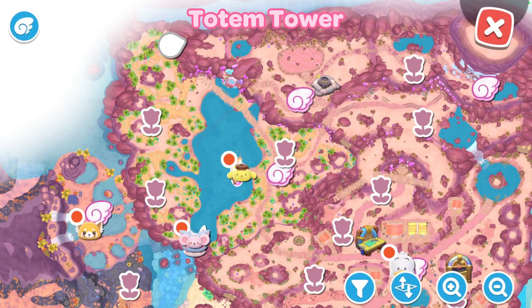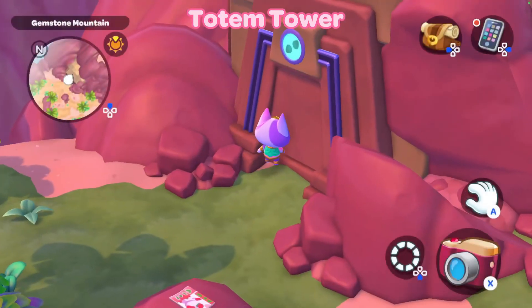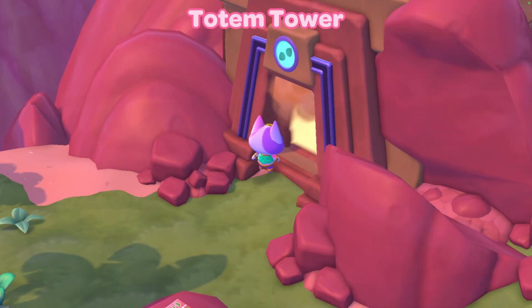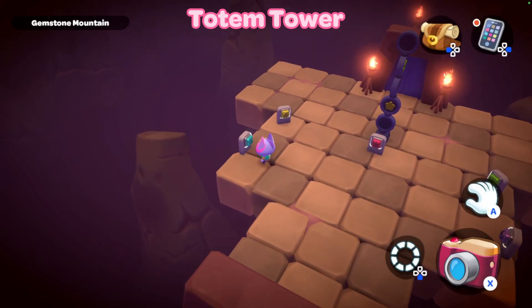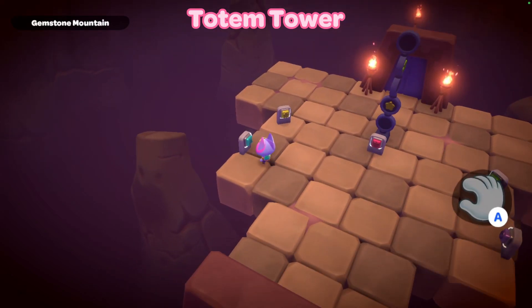Our next one is the rustic dining chair, located in a puzzle room called Totem Tower. In this video I will show you how to do the puzzle room — all you need to do is follow along with me, or you can skip ahead to the next item. Here is where the puzzle room is on the map, because some of these puzzle rooms you can't really see them on the map until you go up to them. With this one, it's just pressing buttons.